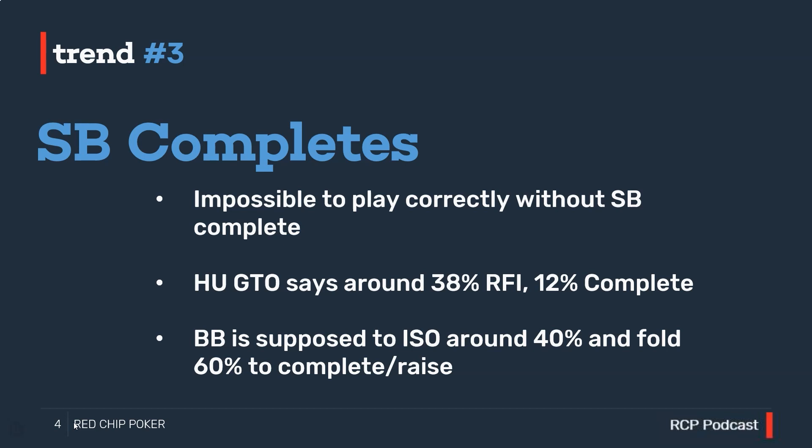That 40% RFI range includes all the stronger hands we typically raise first in with. In GTO play we have to protect our completing range with some stronger holdings like aces, kings, queens at some frequency, intending to complete-raise when ISOed by the big blind. But unless our opponent in the big blind is actually ISOing at somewhere close to that 40% GTO frequency, we do not need to worry about protecting our completing range with premiums.